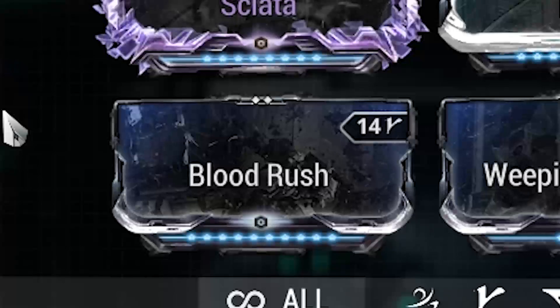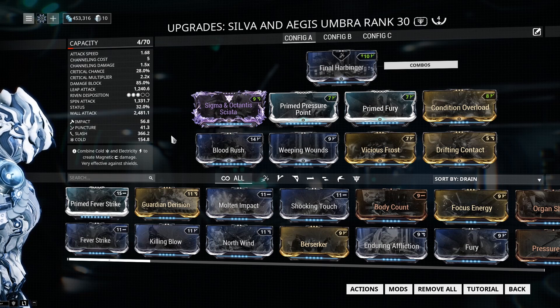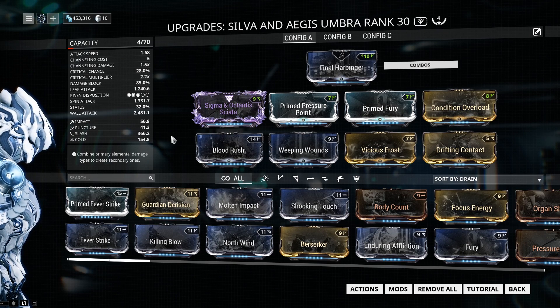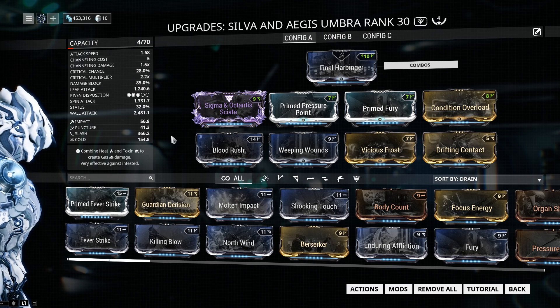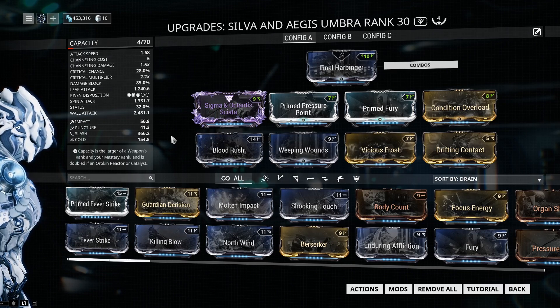Then Condition Overload, Blood Rush, Weeping Wounds, and Drifting Contact to make full use of Sigma and Octantis's crit and status capability. With this build and my Riven specifically, when attacking a target affected by a reasonable amount of 3 status procs at a 2.5x combo multiplier, Sigma and Octantis gets up to 17,297 average overall damage and 28,956 average DPS. With that being said, let's see what Silva and Aegis Umbra can do.